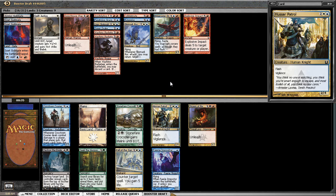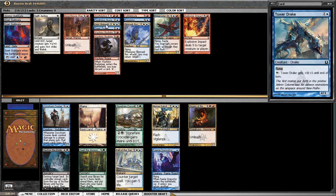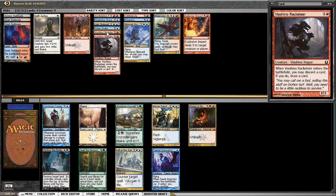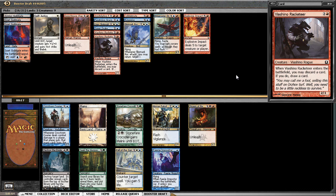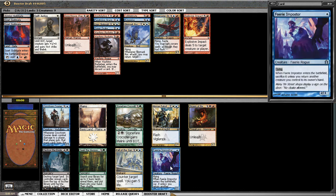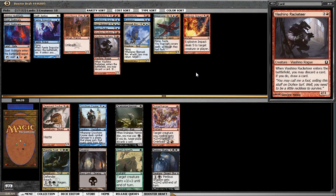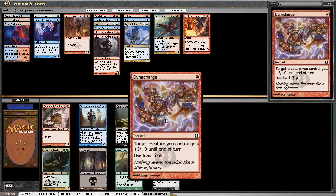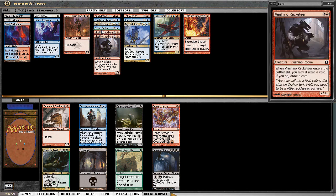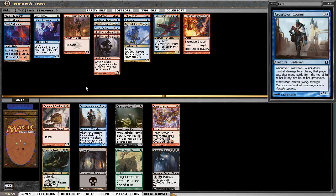What are we going to do with this pack? I could take Hussar Patrol, or could I make Faerie Impostor work? I can get value by returning Racketeer — not the best value but it's value — and Skynight would be quite good to return. Faerie Impostor contributes more to the board than Hussar Patrol I think, and Crosstown Courier is another two-drop. I'm looking to be aggressive, so I'm going to take the two-drop here.